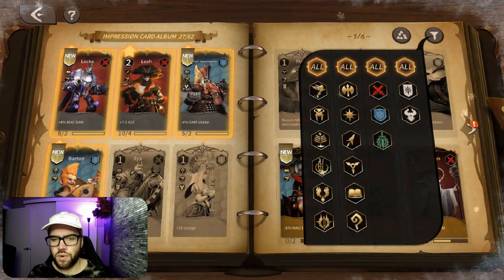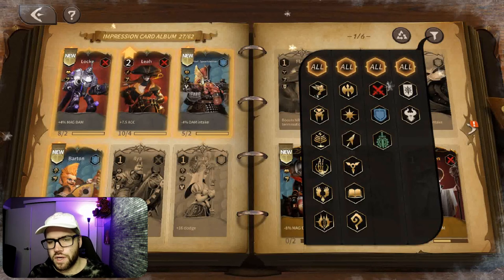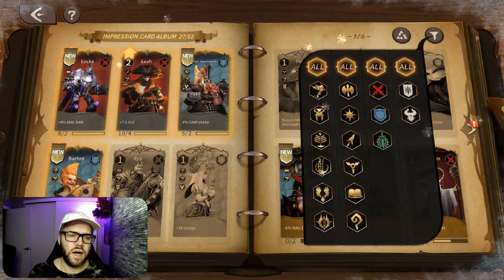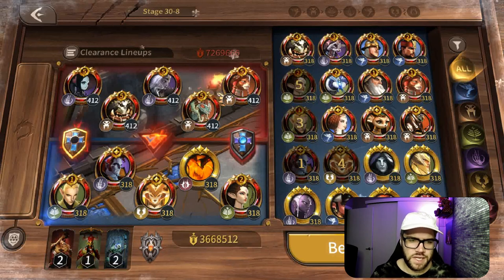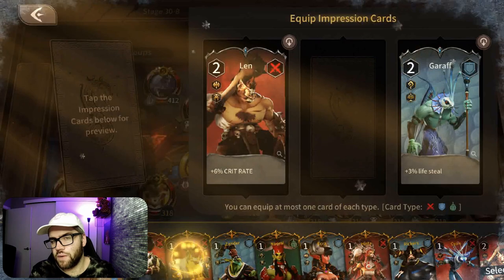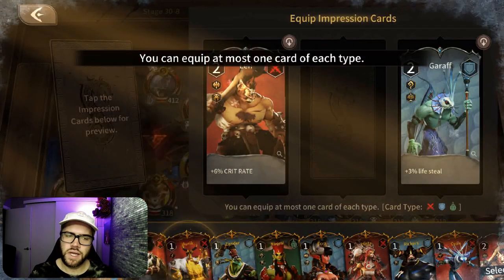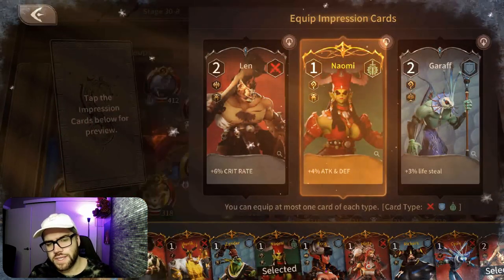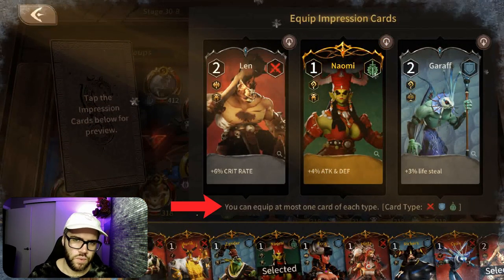The attack type is also important because you have attack, defense, and support — not exactly what they're called but that's what I'll call them. Currently you can only add a total of three cards in battle. If you can't do three, it's likely chapter limitations so you just need to progress to unlock them. You can only add one of each type — if you try to add another attack type card in the other slot it won't let you. So one attack, one defense, and one support.